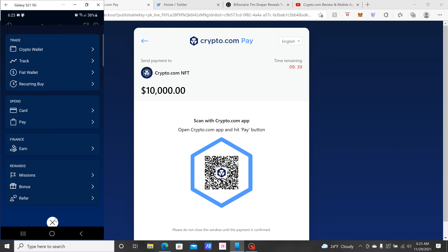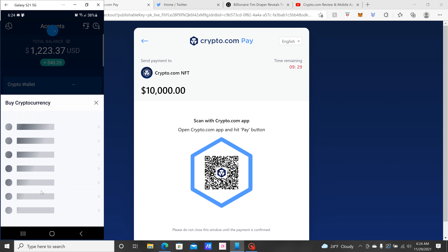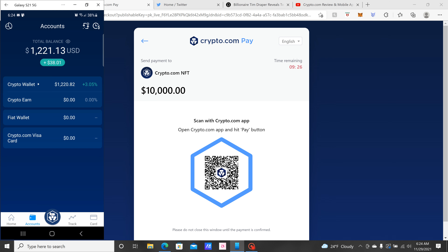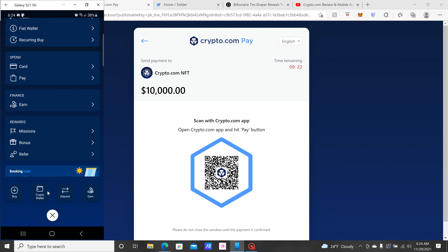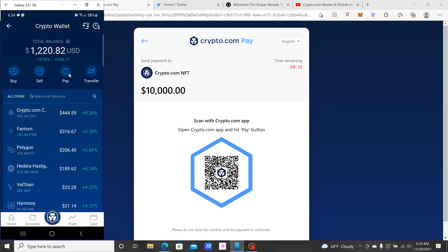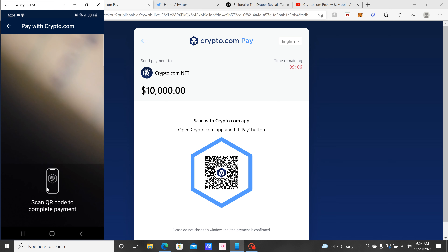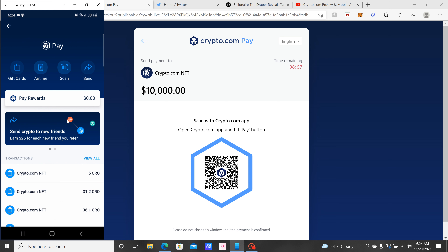I use Crypto.com Pay and then you take your phone to scan. You'd go to your Crypto Wallet, press Pay, click Scan, and then just take the phone over and it would instantly go through. I'm not going to do it — I don't have $10,000 to play with for you guys right now.